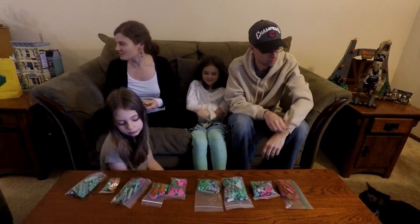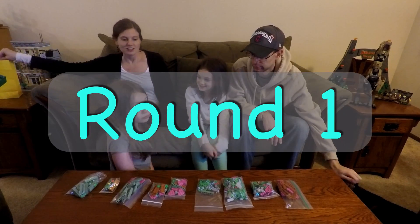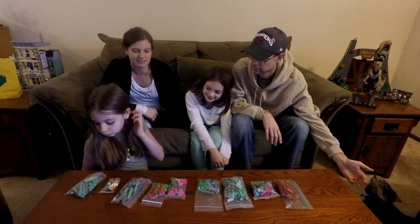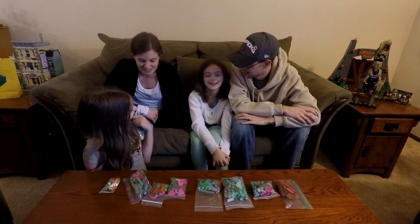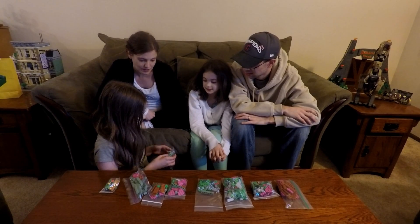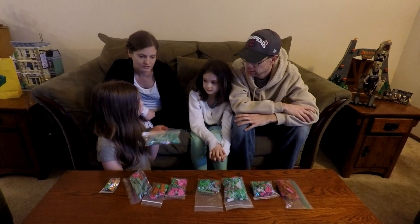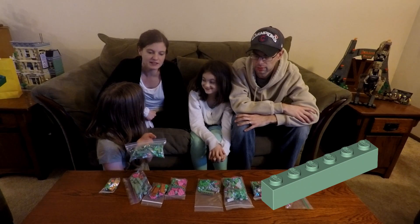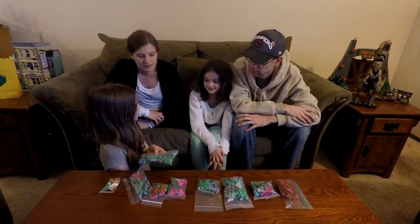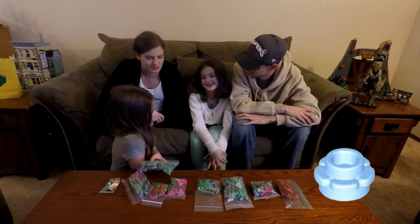So we are going to start with round number one. Ciara's number one, so why don't you tell us what you're thinking? What's looking good to you? Well — bricks. Also flowers, foliage. So we've got some one-by-six sand green bricks, some blue one-by-one flowers, some leaves.